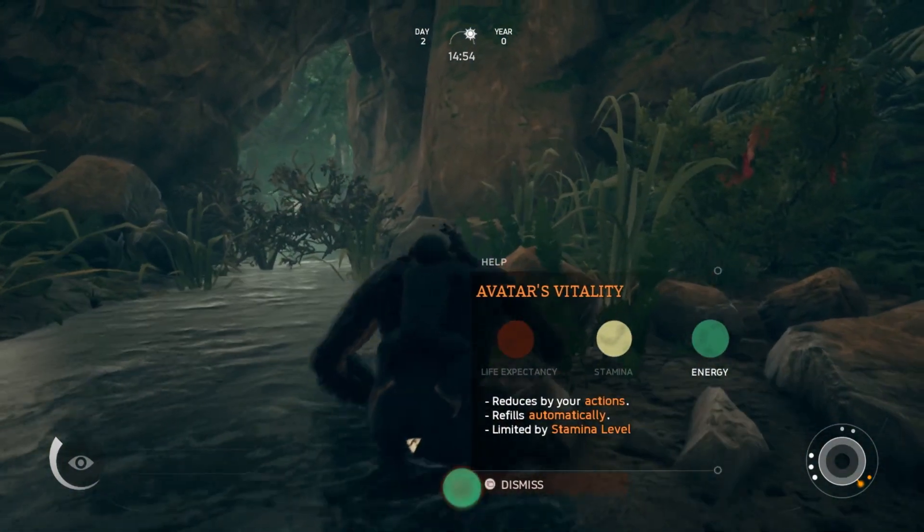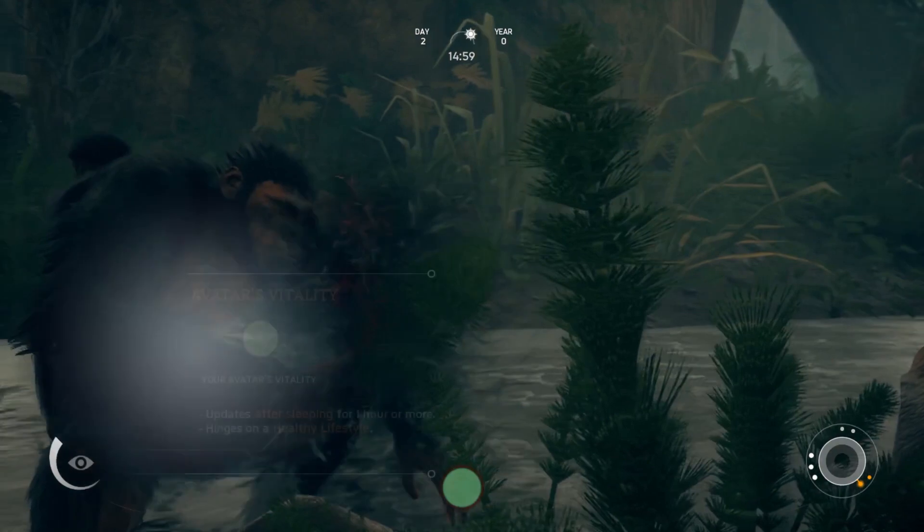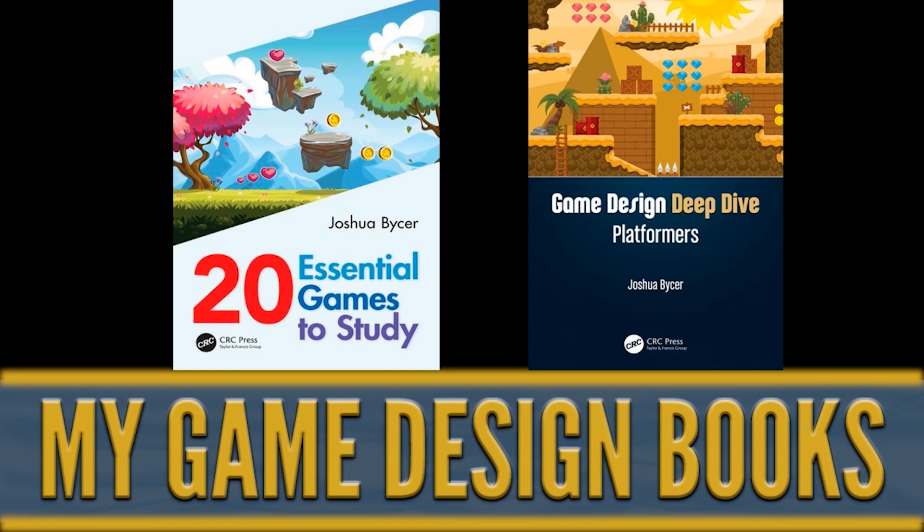We're going to spend the bulk of this video talking about the problems Ancestors has. But first, a quick shout-out to our current Game Wisdom supporters and sponsors. All Patreon supporters will now get early access to our videos. If you'd like to continue this discussion on game design, check out our Discord channel, link down below. If you're looking for more wisdom about game design, check out my latest books: '20 Essential Games to Study,' aimed at first-time developers and students, and 'Game Design Deep Dive: Platformers,' covering 2D and 3D platforming design. Both are available in print, digital, and wherever books are sold.